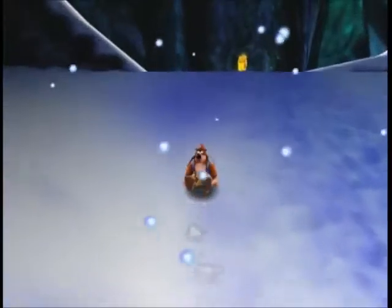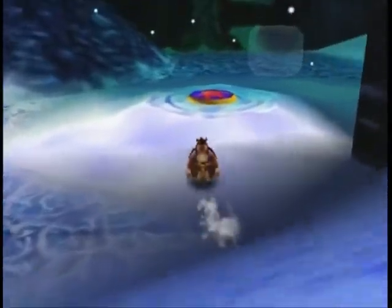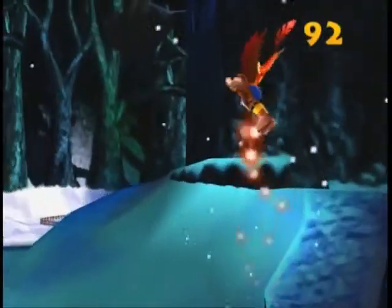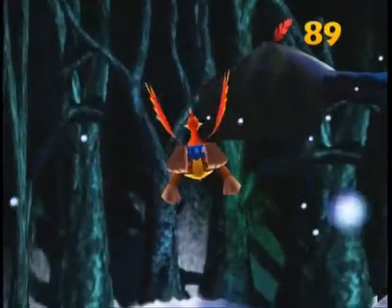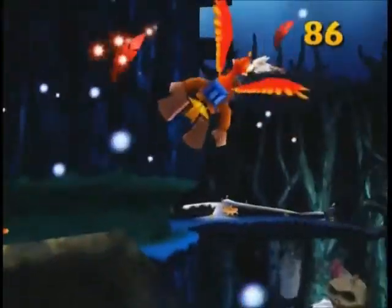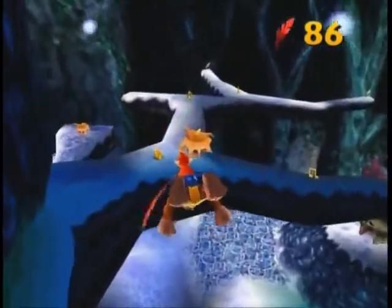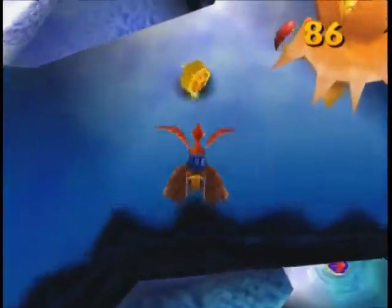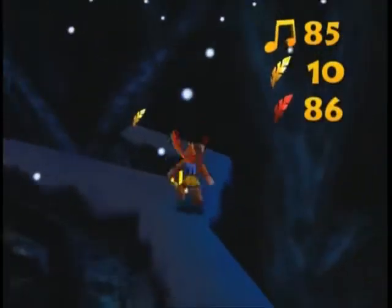Instead of just climbing the tree I'm just going to fly around it. We have a destroyed hive right here — the inside has an extra token but we really don't need any more of those. I see some more notes though, and we really do need those. There's that sound again — we need to make our way toward the top of the tree, more specifically Eerie's nest, to find out what that is.